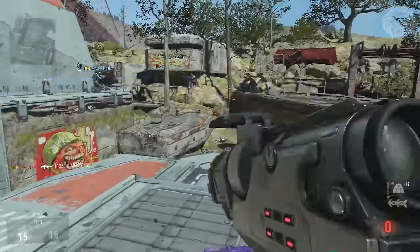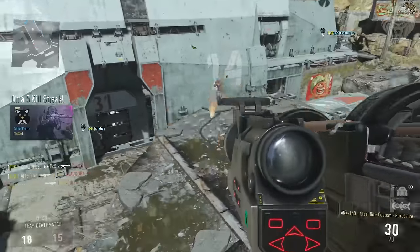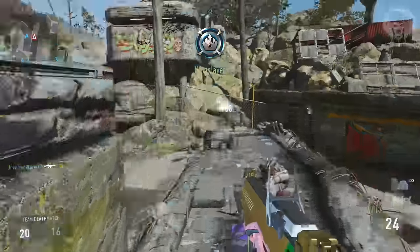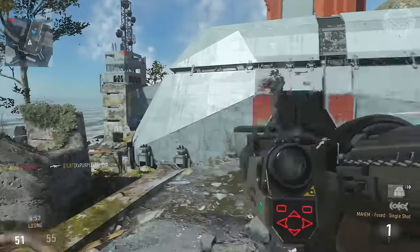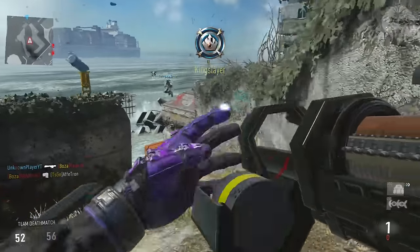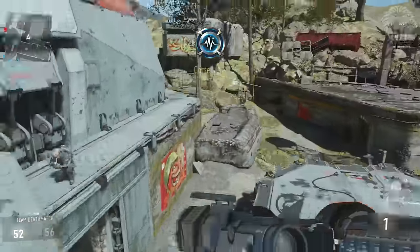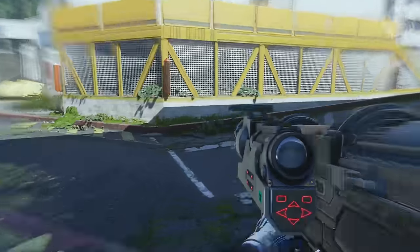I wish there was some kind of stat variance with these elite weapons — some kind of benefit over the original version. I don't think much could be done for the riot shield, but with the Mayhem they could change the damage, the blast radius, the hip fire spread, or maybe even the accuracy. Like with the Stinger, you could make it lock on faster or aim down sights faster — those would actually give you a reason to want to use it over the original. Unfortunately there are no stat changes.